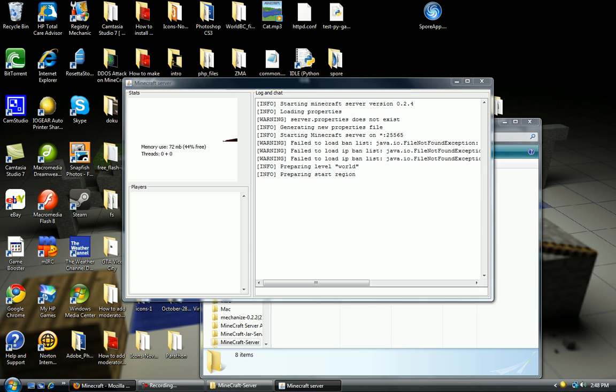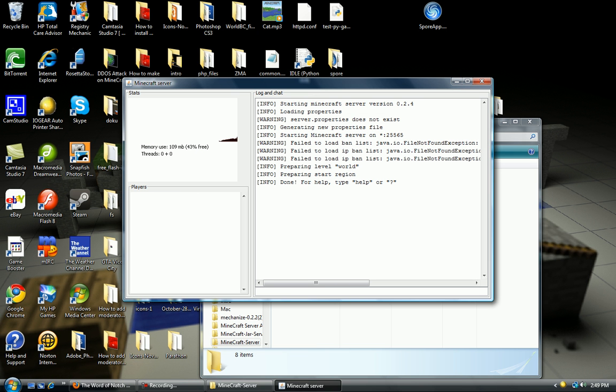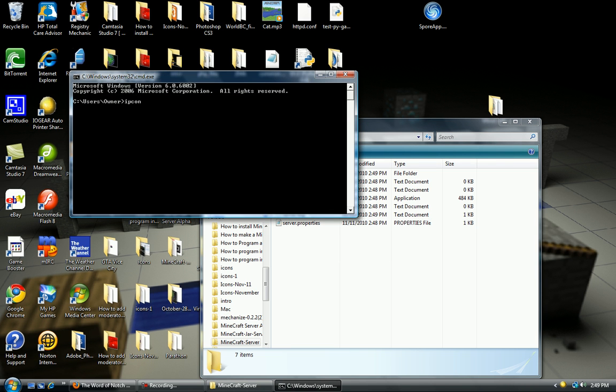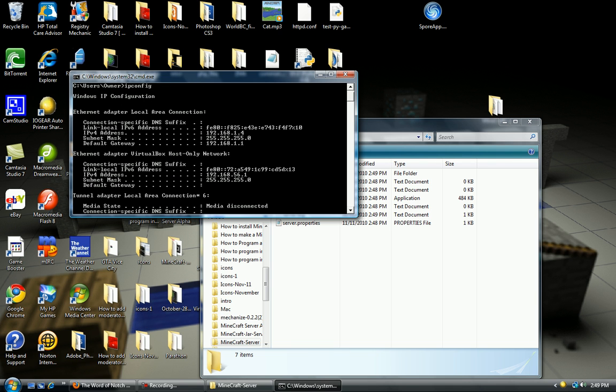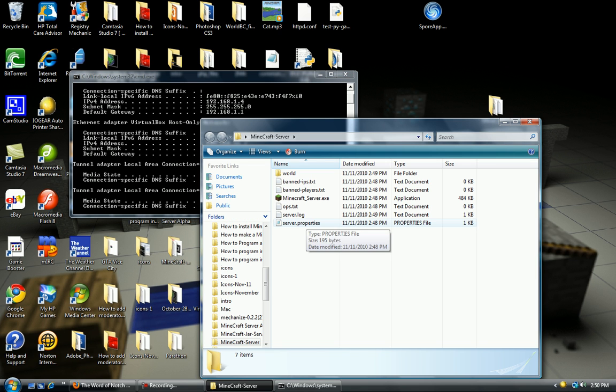Just give it a second. I'm going to close that in the meantime. It says done — for help, type help or a question mark. So now we can close it. Now what we're going to want to do is open up command prompt. We're going to type ipconfig and get our IPv4 address. In my case, it's 192.168.1.4. So I'm going to open up my server.properties file with notepad.